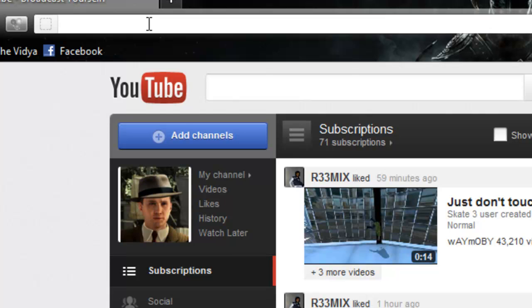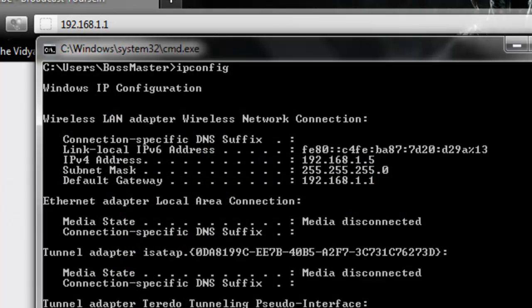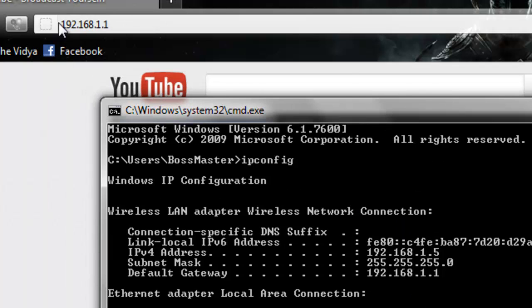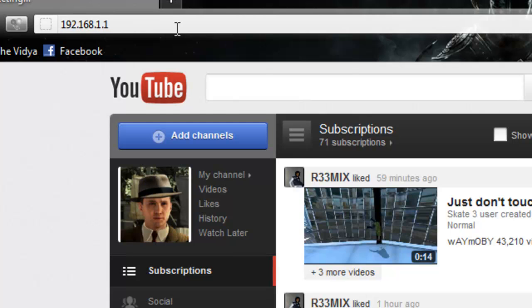Most of the people I had the tutorial for had the same gateway, but some people had problems because they don't have the same router. You just see what I typed in right here — that's mine, so that's what you type up in the browser bar. Most of you it's going to be the same, but other people might have different routers. Then just type in your default gateway up at the top.